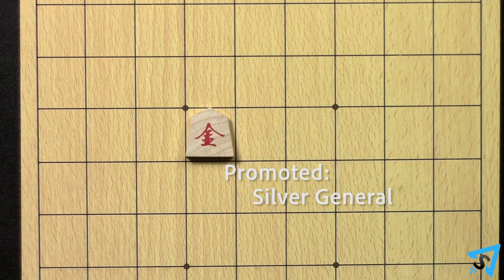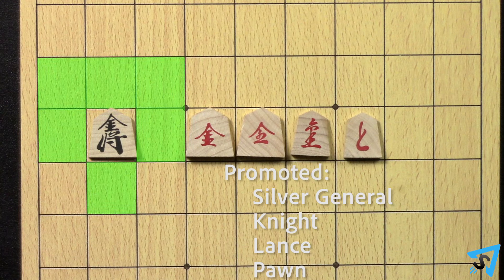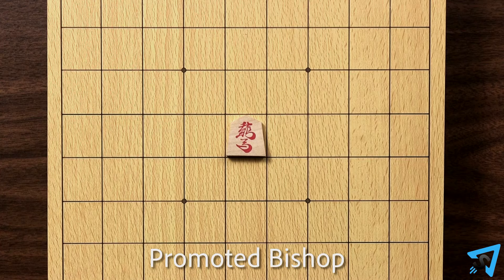The promoted silver general, promoted knight, promoted lance, and the promoted pawn can move as a gold general — one space in any direction except diagonally backwards. The promoted bishop can move any number of free spaces in any diagonal direction or one space forward, backwards, left, or right.